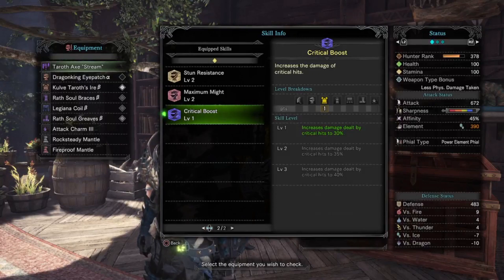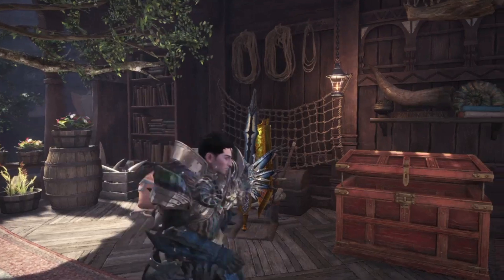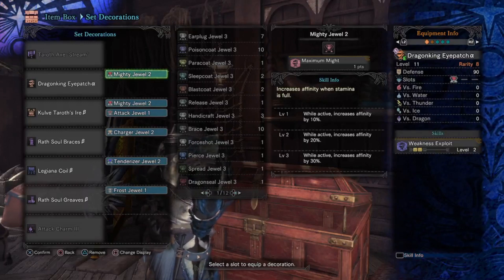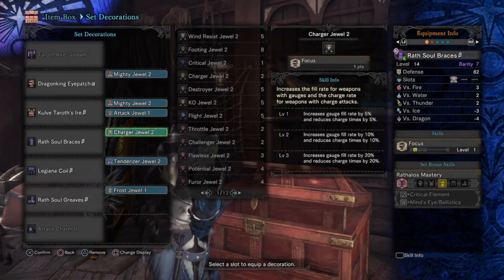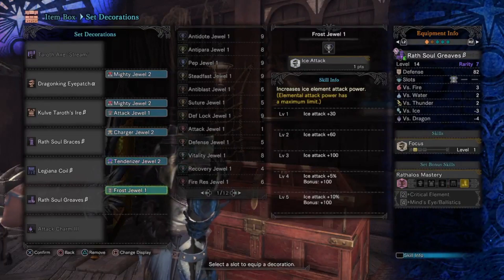Let's take a look at the jewels we socketed to achieve these stats. We have a mighty jewel in the eyepatch, a mighty jewel and attack jewel in the chest, a charger jewel in the braces, a tenderizer jewel in the coil, and a frost jewel in the boots.